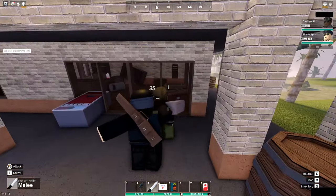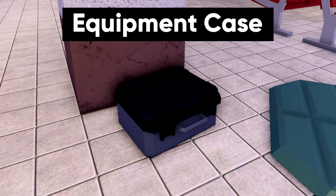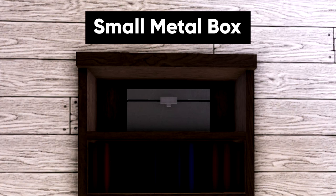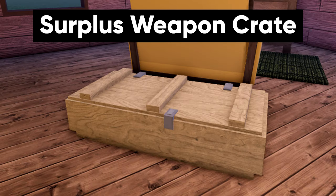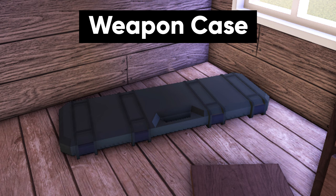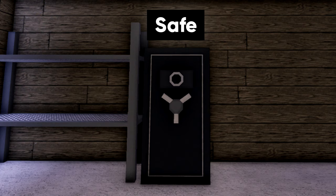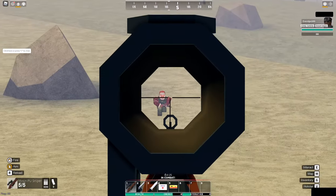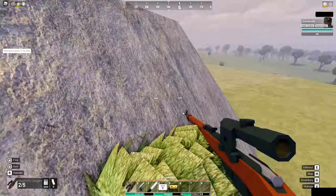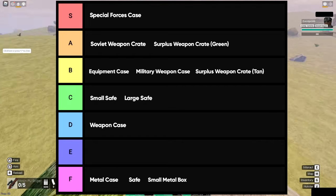To begin with, if you don't know what to look for when exploring the map, you should really be looking for these: the equipment case, the metal case, military weapon case, special forces weapon case, small metal box, Soviet weapon crate, the tan surplus weapon crate, the green surplus weapon crate, the regular weapon case, and then there are 3 variants of the safe — the small safe, the regular safe, and the large safe.